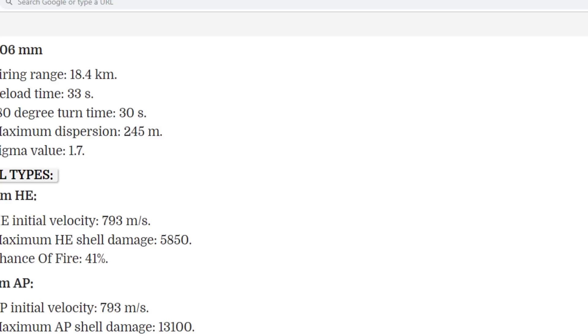HE shells are 406 millimeter with a shell speed of 793 meters per second — not slow but not great either. Maximum HE damage is close to 5,900, and the chance to set fire is 41%, which is close to Conqueror and HMS Lion's percentage — absolutely ridiculous. We don't know the HE penetration yet. AP shells have the same shell speed of 793 meters per second, and maximum AP shell damage is 13,100.